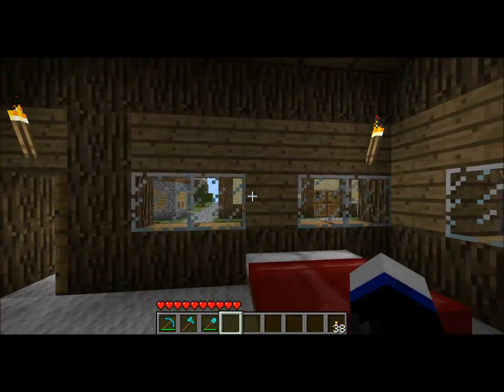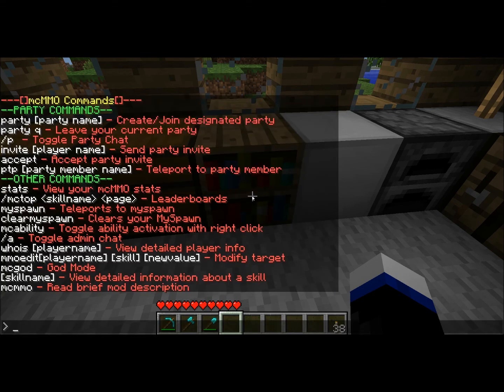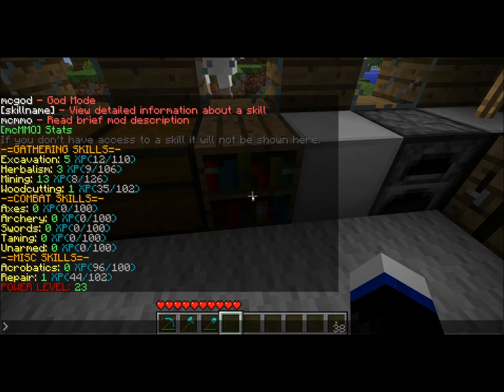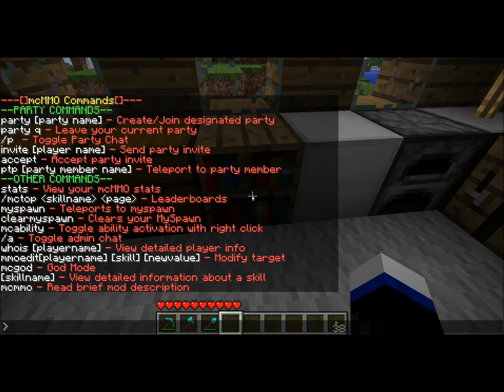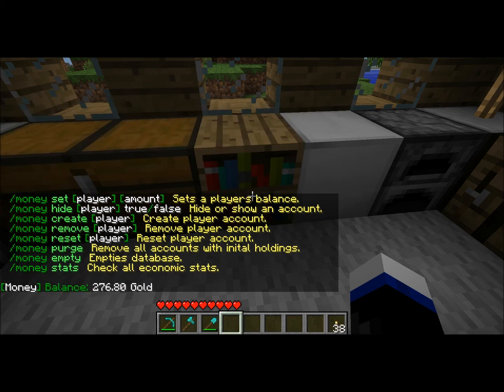On the server we have some pretty neat plugins. We have MCC, which is basically like parties and stats. We also have a money plugin, which gives you money to buy stuff, which I will be showing you very soon.